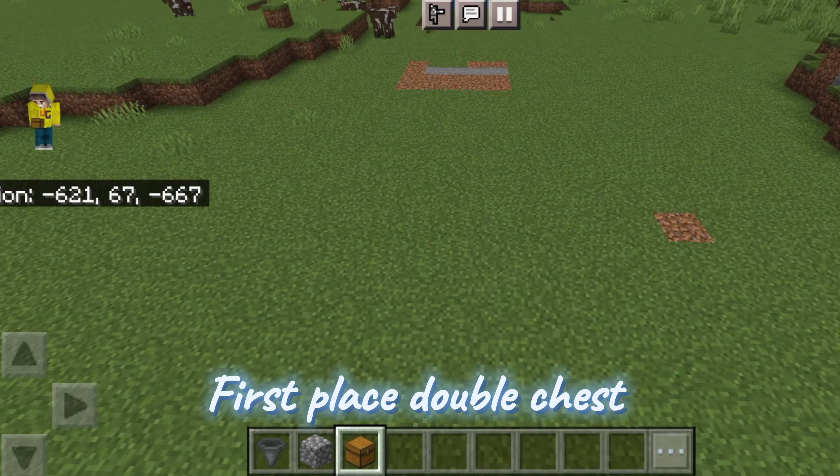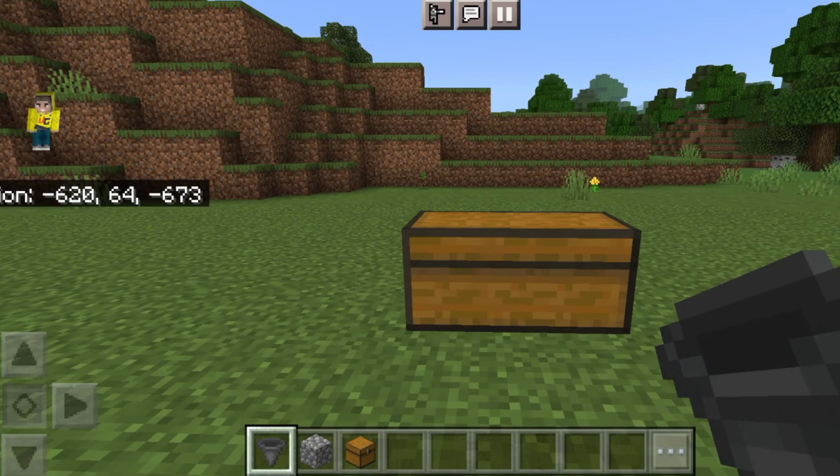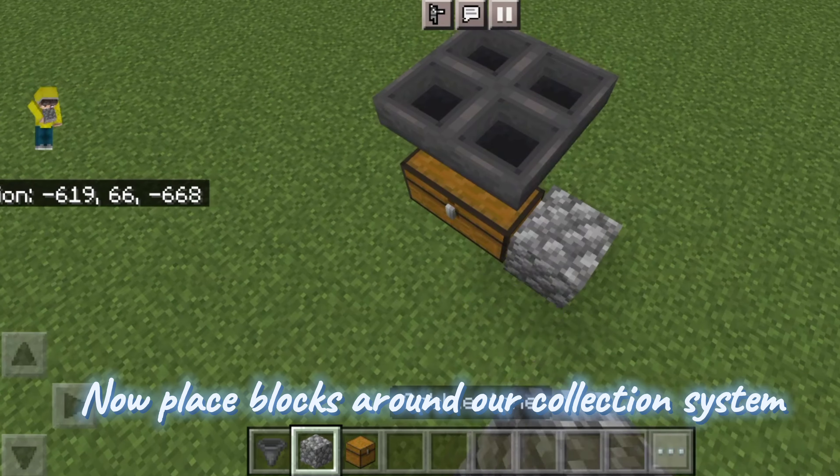First, place a double chest. Then place a hopper like this. Now place blocks around our collection system.